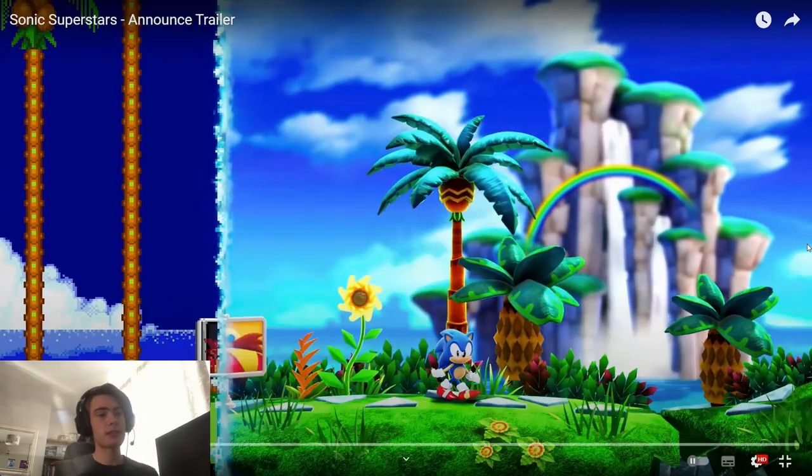That classic Sonic model — I want to talk about all the models, they are really nice. I don't know if it's the Generations or Forces model or a different one. Certainly animated a lot better than those two. I saw the guy who made the models that were definitely used for Knuckles and Amy saying they haven't even credited him for these models which he made for Sega — that Sega own. And also it's a trailer. Why are they going to credit you in a trailer? They own the rights to the model.